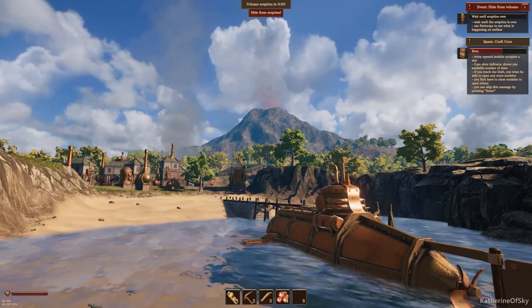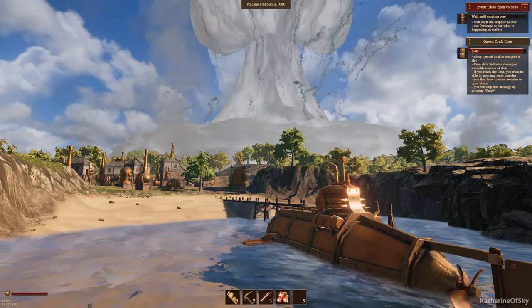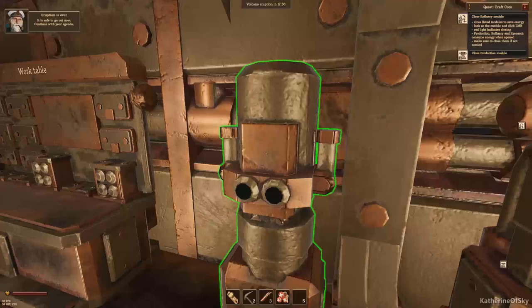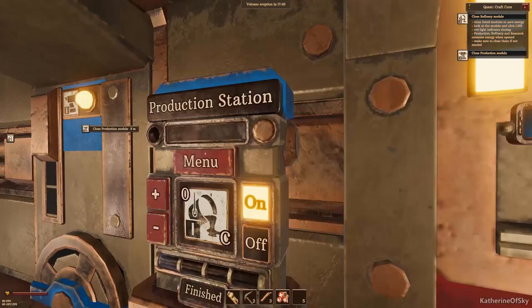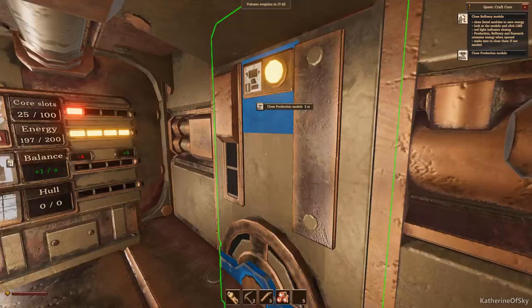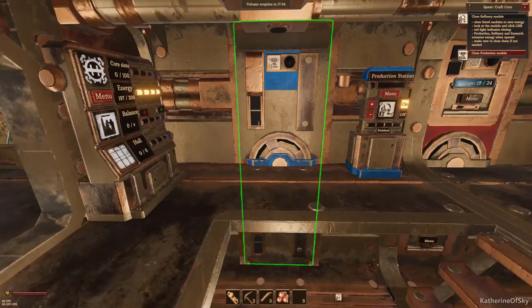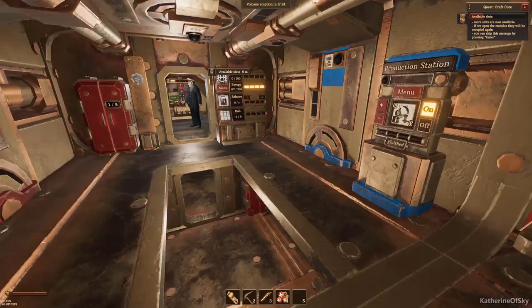Close listed modules to save energy: production, refinery, and research - we're going to turn everything off. Energy bar is full, balance has no negative. More slots are now open. On this ship it seems like four slots can be open at a time. Now we need to go to the storage module - take the ship core from here, then pick up the breach replacement packs. We have seven and we need six. Pick up these modules from storage - this is important. We have 16 minutes 47 seconds.